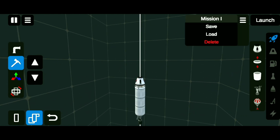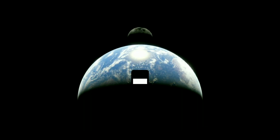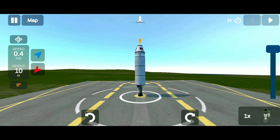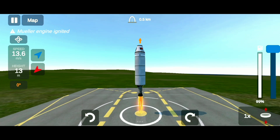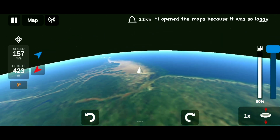Now your rocket is ready. Now we have to click on Launch. Then we have to max the accelerator given on the right side. To start the engine, we have to tap on the right bottom. Otherwise, you can turn it on by directly tapping on the engine, and our rocket will start lifting up.